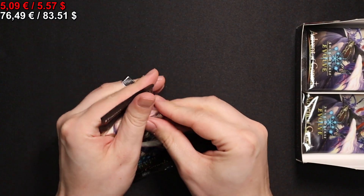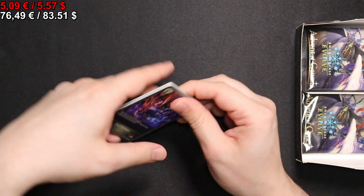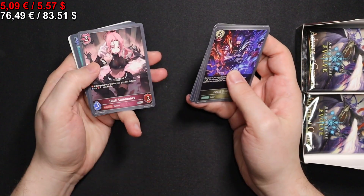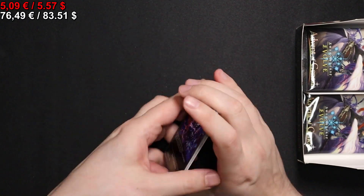On to the next pack: starting with a Death Sentence, Angelic Snipe, Woodkin Curse, Shenlong, Dark Summoner, an Ancient Alchemist, Spectral Wizard, and a Ghost Token.